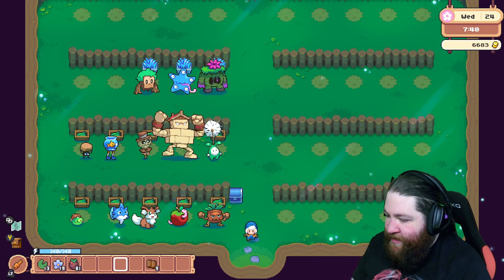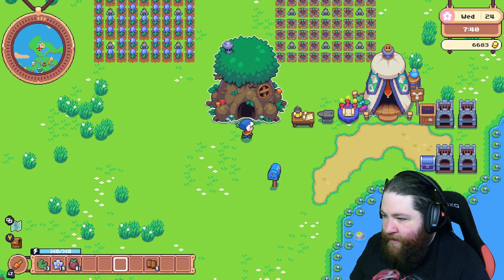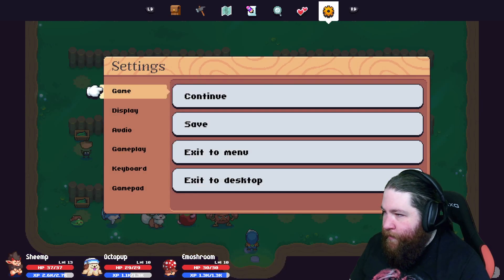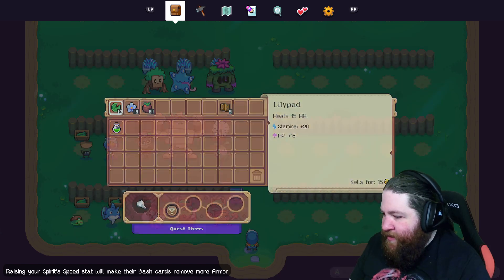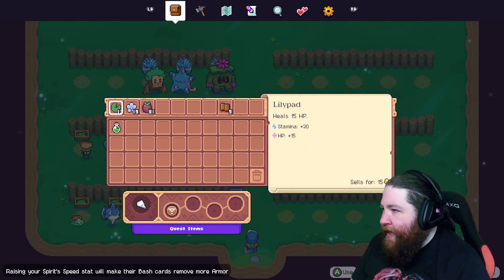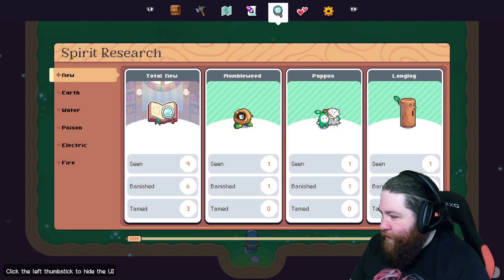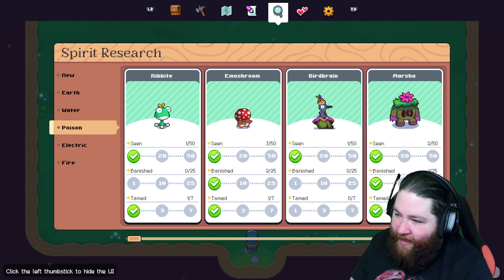It's a Creature Collector Life Sim game. A lot of Life Sim games have some sort of combat. The combat for this one is we have a team of three creatures. We can't see our team from here. There's a lot of UI stuff that I wish they had - like, we can't see what we've fished out so far.